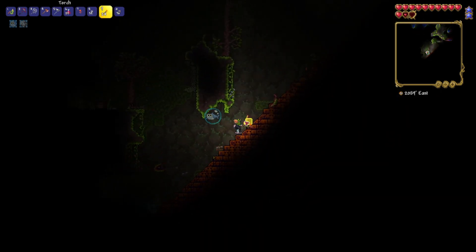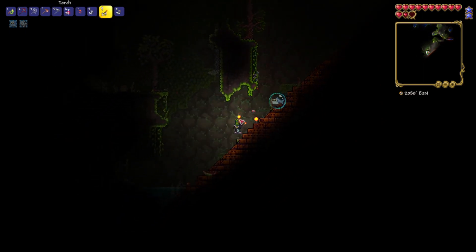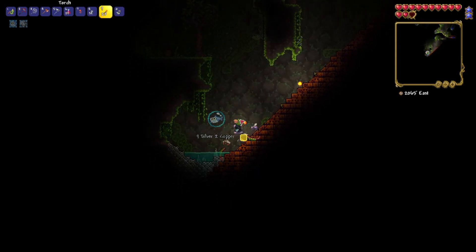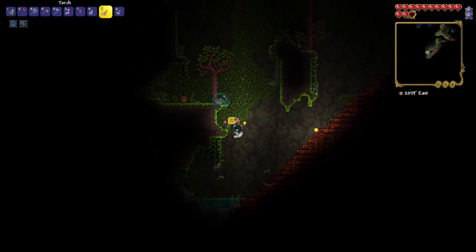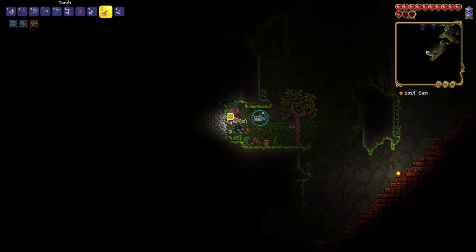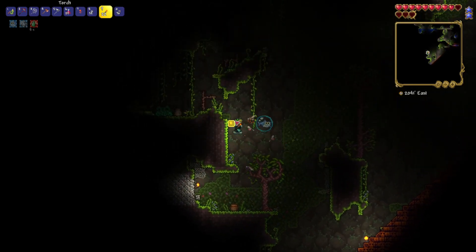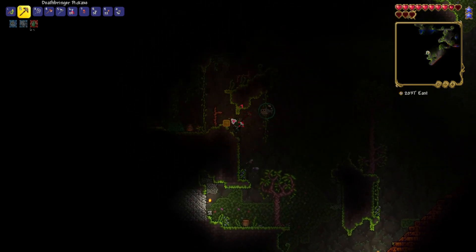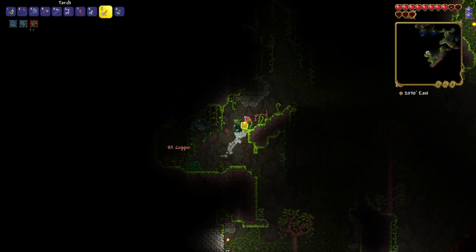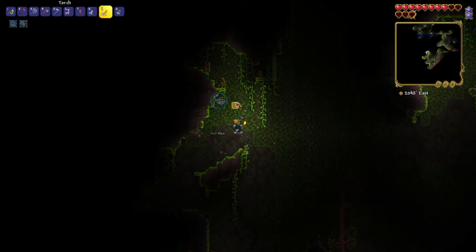What I recommend is you farm the jungle spores first, and then work your way over to the rest of the ingredients for the Snapthorn, just because you can sit still for most of it if you don't get the stingers or the vines right off the bat while looking for the jungle spores. You can easily just sit still once you get all your jungle spores if you don't have everything else you need yet and farm it that way. It makes dying a lot less likely.